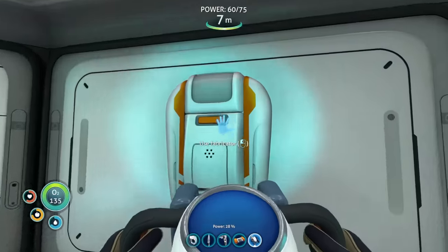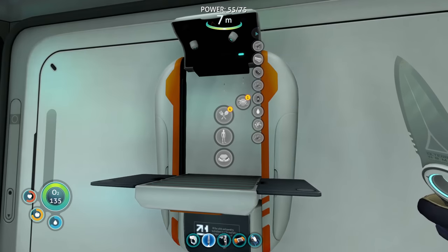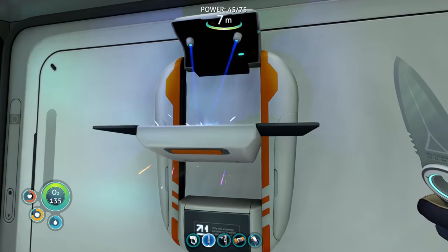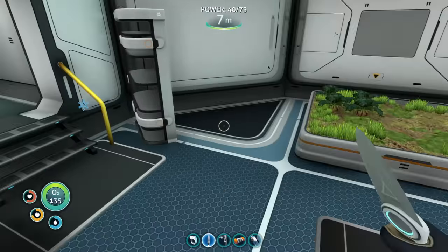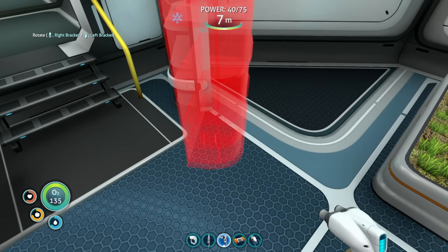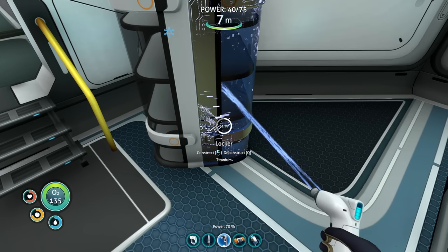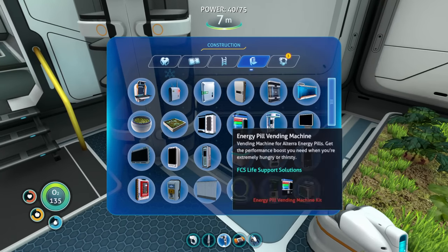Let me swap my tool so I don't drain the battery. Let's make some titanium and get more storage. We need to make the radio and probably the medical fabricator. Let's get started with wall lockers. There's the second one - I love how those two line up like that!